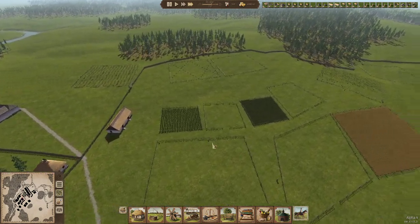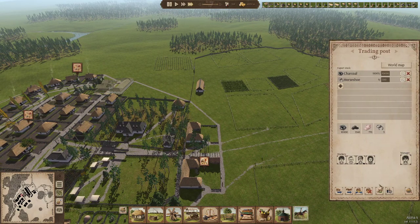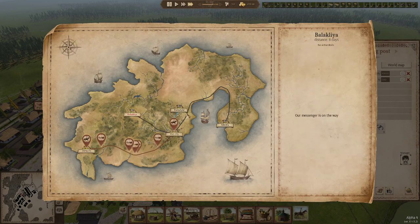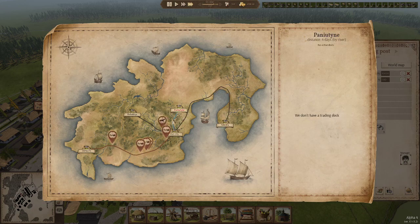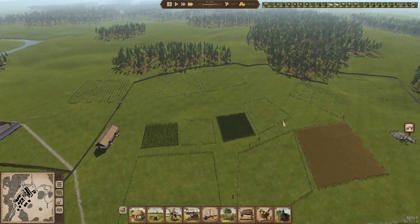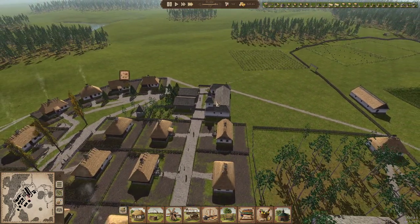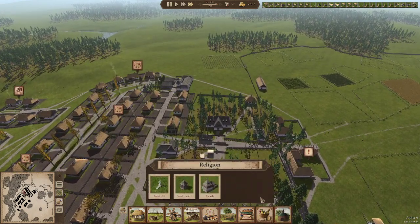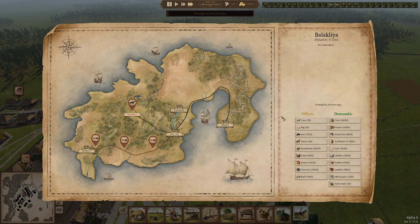Once we get cows they'll be reproducing themselves and we won't have any issues there. Nails seem to be my main issue. Did they take out river traders? I don't remember putting in a river trader — okay, well if they took it out there's nothing I can do about that. Messengers are now going around, so they're free, which is nice. Nails — do you sell nails? Yes! I'm going to buy all your nails because we're apparently very short on nails.